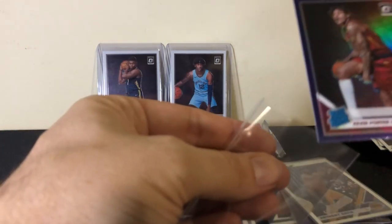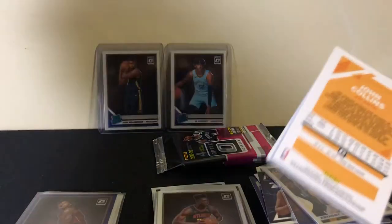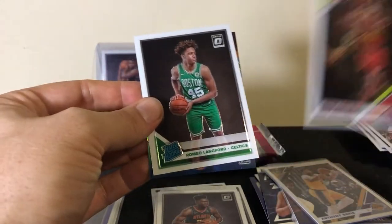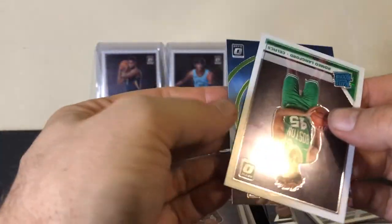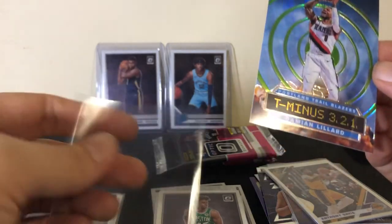Heating back up here halfway through this last box. You could pull one of the purple mega boxes of Kevin Porter — maybe throw those together and toss them out there, see who would like them. Romeo Langford — and we've got an insert prism! There's a John Collins from the back, and for some reason it's upside down. Oh — it's because it's green!